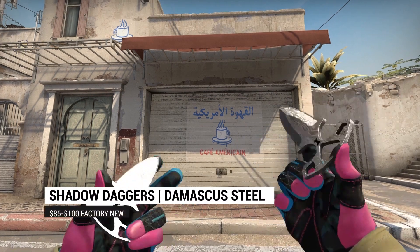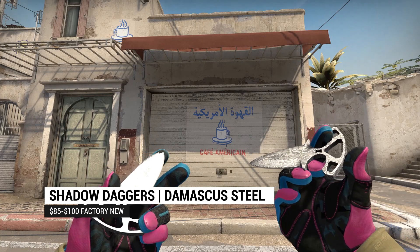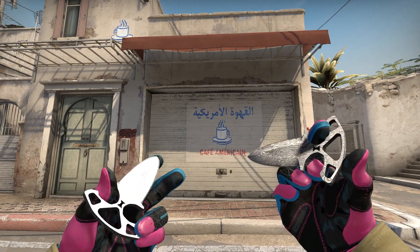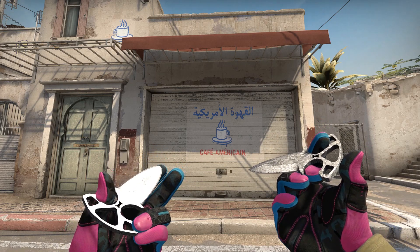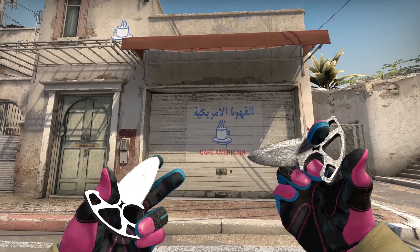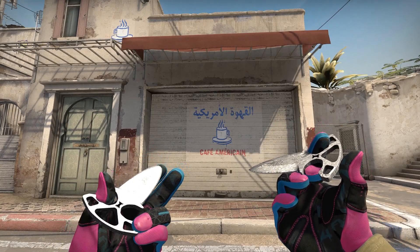Our third skin is the Shadow Daggers Damascus Steel. How about a factory new for less than $100? The Damascus Steel has you covered, as long as you're okay with the rather unique look of the Shadow Daggers. However, if you like clean and simple finishes, the Damascus Steel is always a good option.